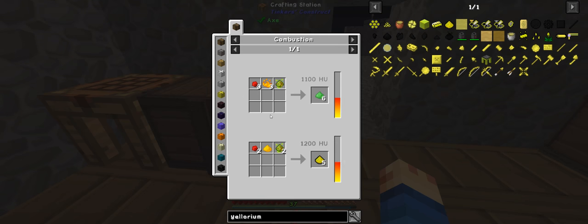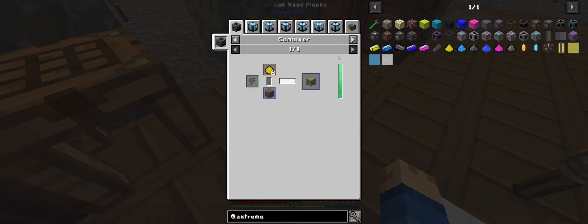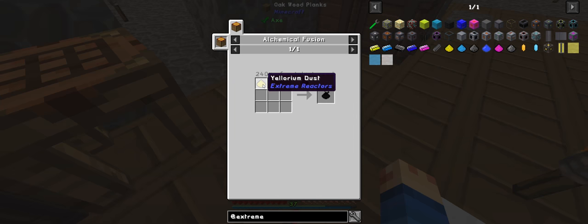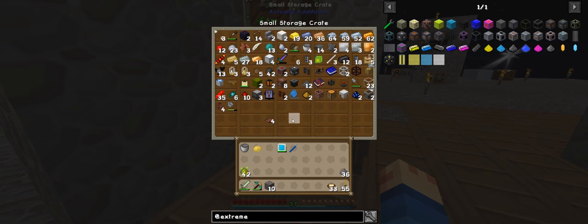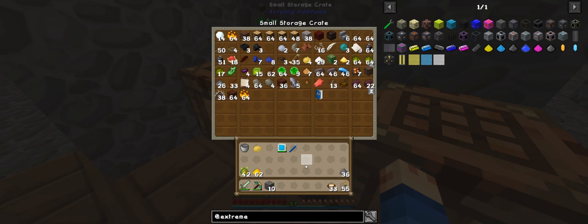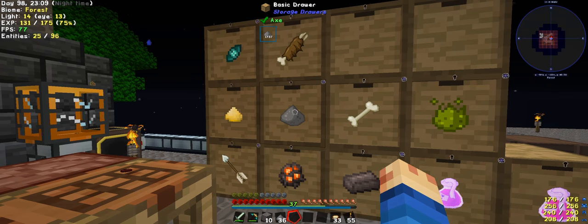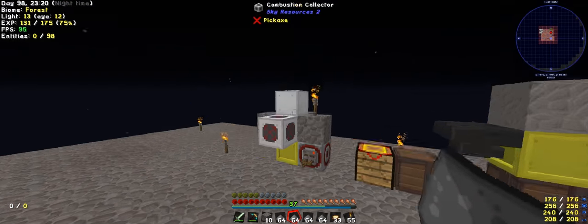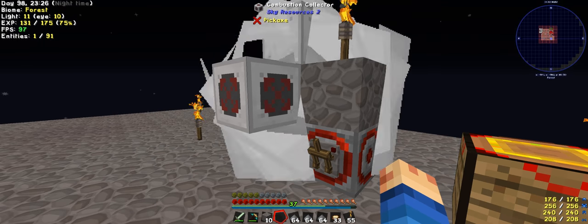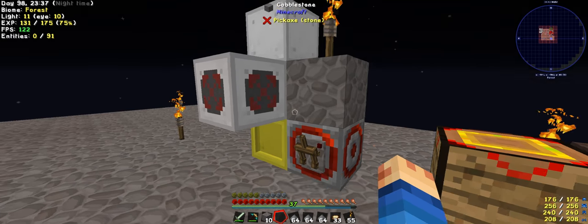Now we got these — 42 of them. I need to look at the extreme reactors. First of all I need to turn it into Eulorium dust — so we need glowstone and redstone. Do we have any glowstone? Yes — 62. And we'll probably need to get more redstone because I've been using quite a bit of it.